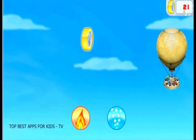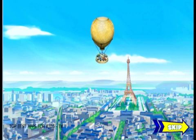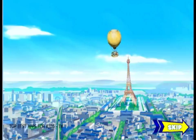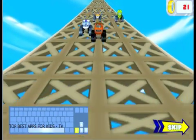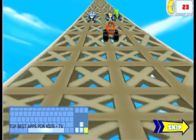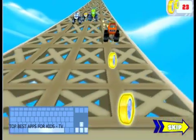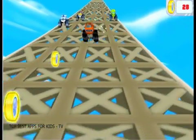Look at the racers! They're going to land at the top of the Eiffel Tower, and it looks like they'll have to race down it. Press the left arrow key on your keyboard to move left. That's how we do it! Press the right arrow — tire-rific! Collect as many gold tires as you can along the way and avoid the obstacles.